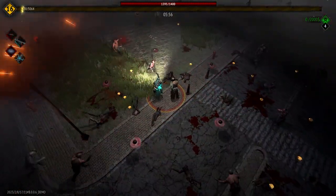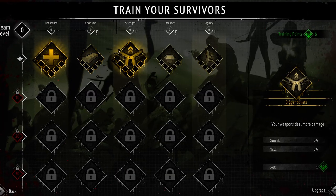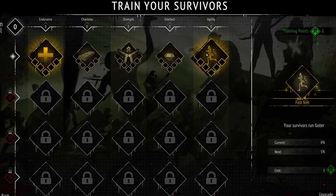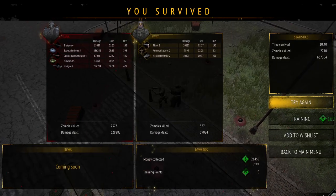They drop XP and money, you pick it up, and you upgrade your weapons and skills. The cash you find during gameplay earns you training points that can be used to upgrade some basic character vitals in five different categories. If you survive the horde, you win. It's that simple.